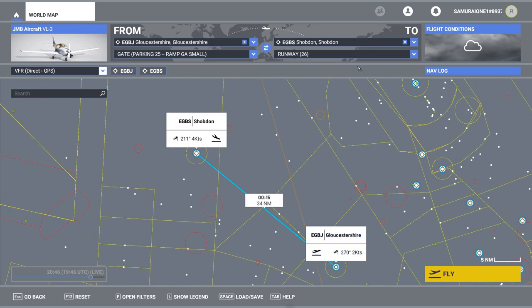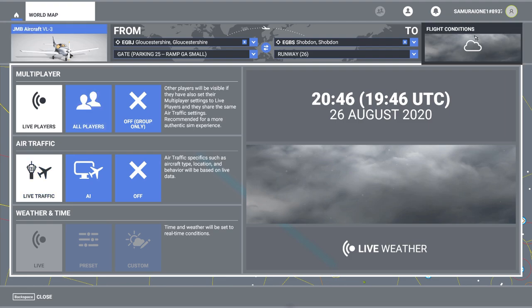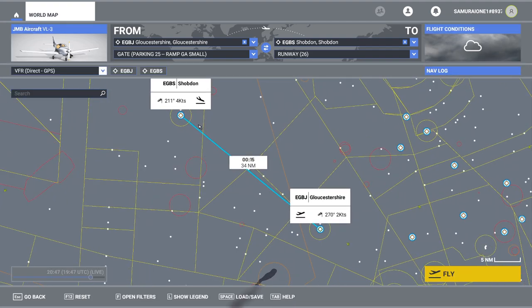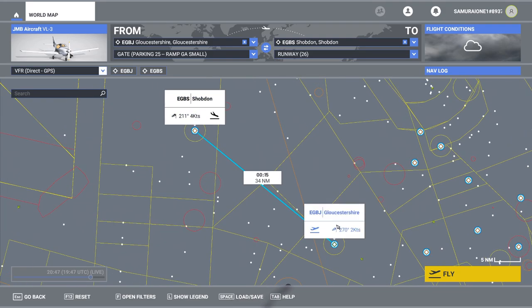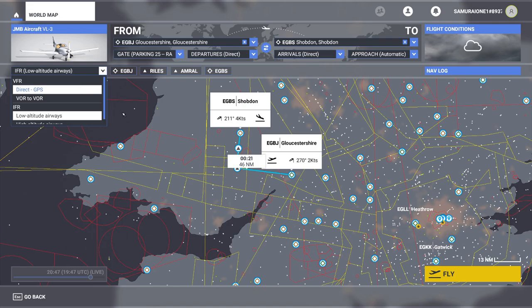I'm going to fly this with live conditions. I've not flown with live players before. The interesting thing about flying with live players is that the weather is live and the time is live — so it's the actual time outside, which means it's going to be dark. We're going to turn air traffic to live traffic as well. We're going to fly a direct GPS route with instruments, not VOR to VOR, just direct GPS.